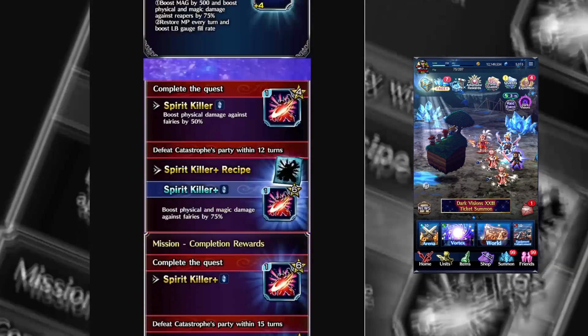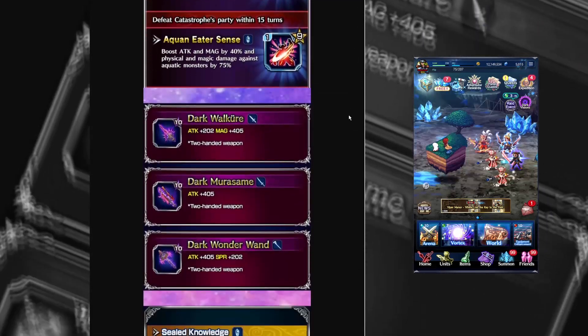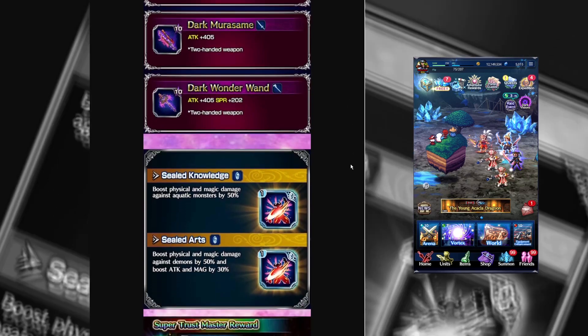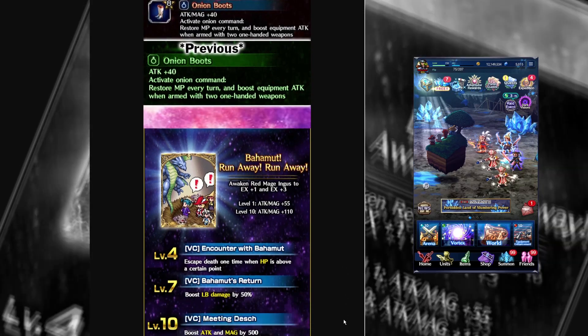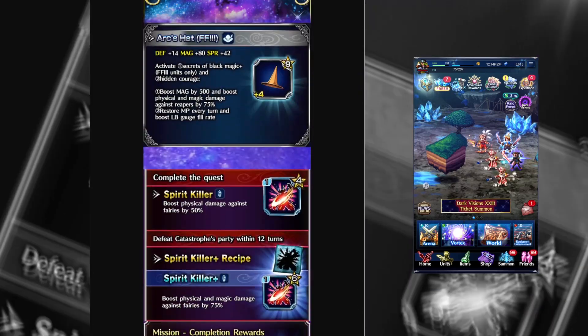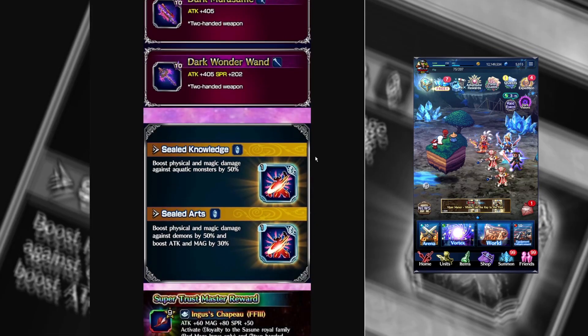Alright, so what do we got from this week? Farm out the Arx Hat. We got the killers — those are good if you can farm them. Definitely farm out Sealed Knowledge. Grab a free Trust Mastery from Onion Knight. Overall, a decent week. Killers are always going to be helpful, so absolutely 100% grab those. It's a decent week for free gear, which is nice. It's nice to have a week where everything isn't pay-to-play gear.